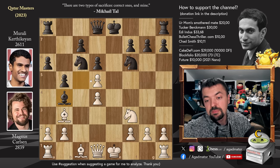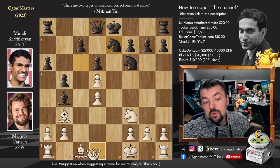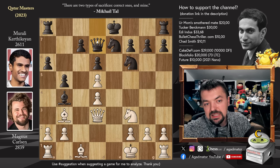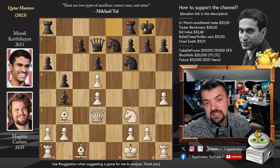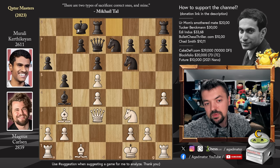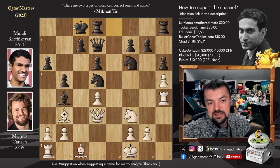And now we have bishop to b4 with check. King to f1. And now knight to e7, getting ready to pick up on d5. Queen to d3. And now we have queen to d7 - maybe castling kingside, maybe castling queenside, all depends on what Magnus decides to go for. Magnus decides to go for pawn to h4, which means Morley will likely not be castling kingside. Even though kingside castles is perfectly safe, he decides to castle queenside.